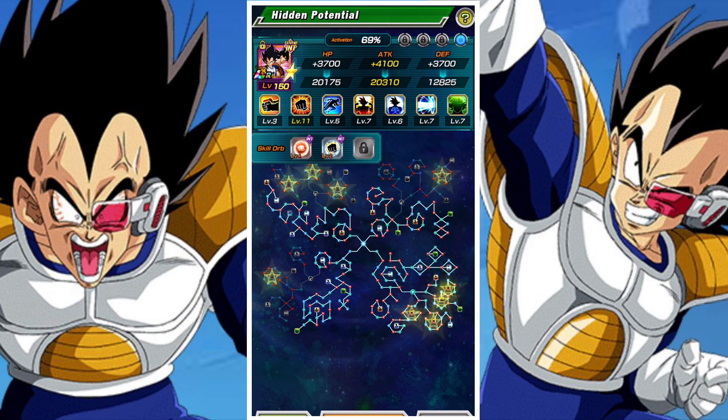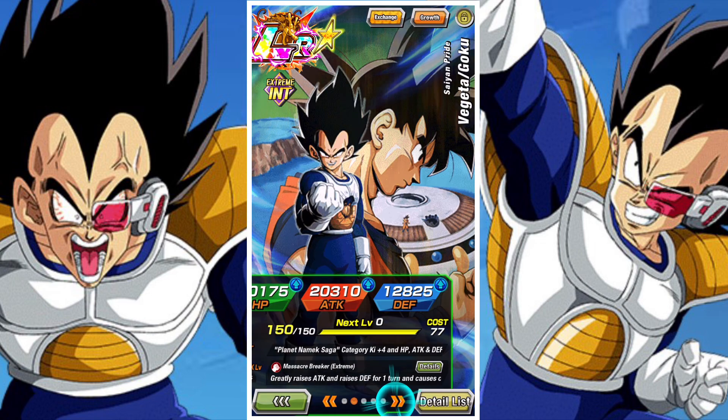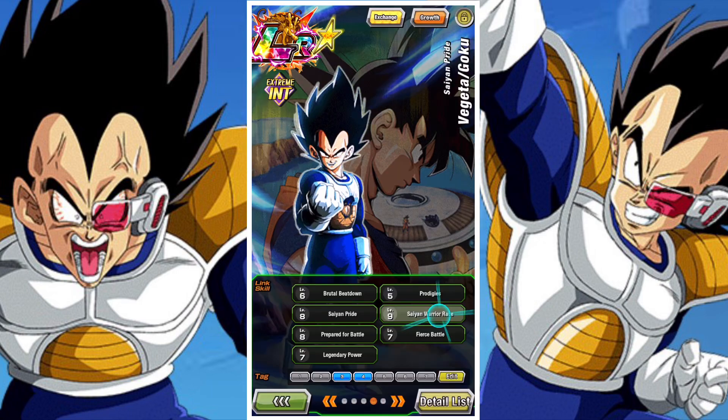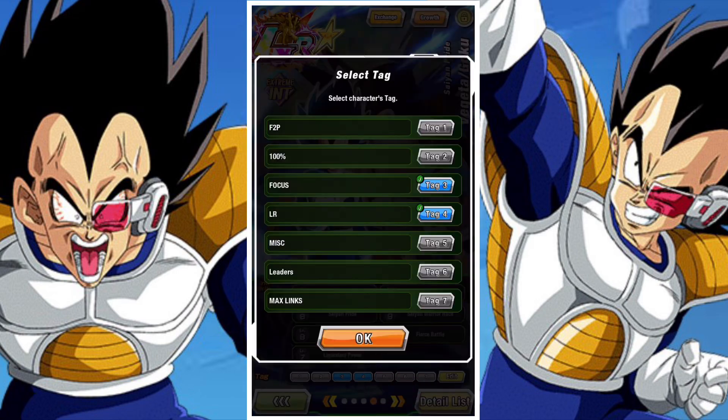Their links are Rival Battle, Prodigies, Saiyan Pride, Saiyan Warrior Race, Prepared for Battle, Fierce Battle, and Legendary Power. In their base form, crit is definitely the best decision here because there are so many additionals that they have.